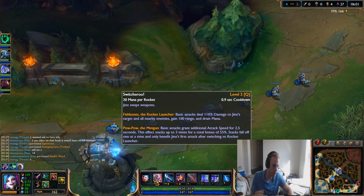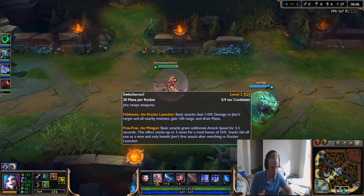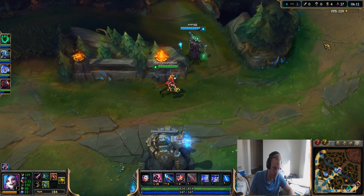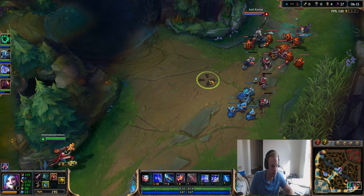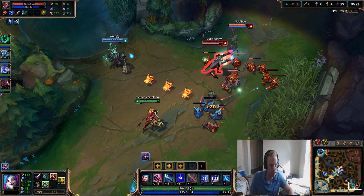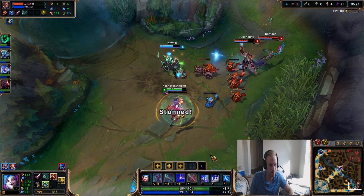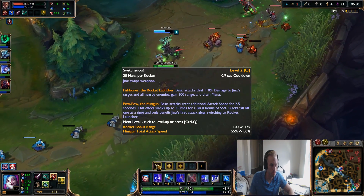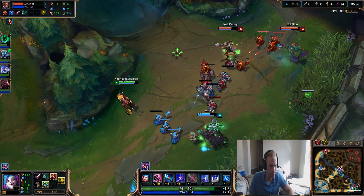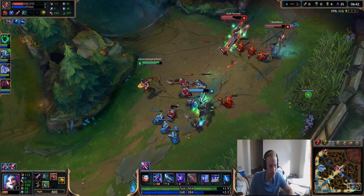Going back to lane, I'll explain her abilities here. When you have your Q, you're maxing it. There are two abilities: you have your rockets and you have your minigun. Minigun does more attack speed but it's shorter range, and I usually only use that to farm in lane. But when it comes to team fights, I'm always switching over to my Q, because I really want to activate that Get Excited passive. The reason why I have Q up is I have more range than Lucian at that point and I'm doing more damage with each auto attack.